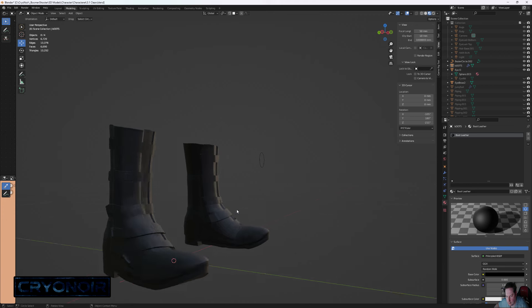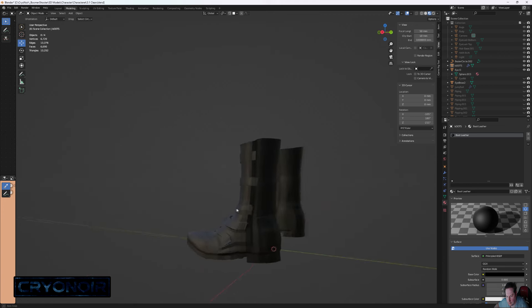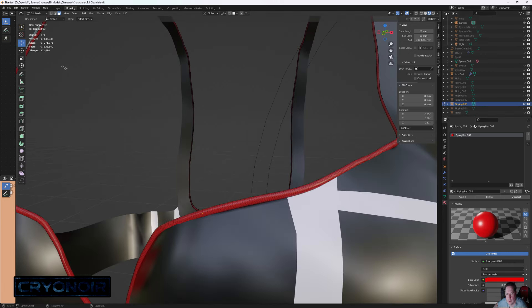First off, I redesigned the boots to have straps rather than laces, which changed the design somewhat, and got them down to a certainly more reasonable 13,000 polygons — a really big improvement on the around about a million polygons they were before. Next up I tackled the red piping that ran around the edge of the jumpsuit.